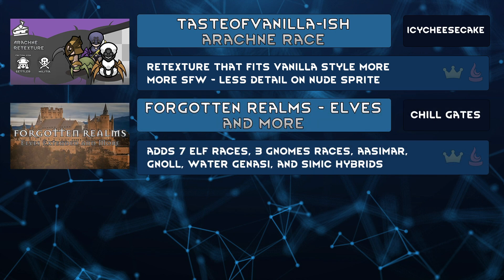If you enjoy a fantasy colony and four elf races are not enough in 021 Forgotten Realms by Neuronic17, Forgotten Realms Elves and More by Chill Gates adds high, wild, sea, snow, star, shadarchai, and ancestral dark elves for a total of 11 different elf races. Other included races are Aasimar, Deep, Rockin' Forest Gnomes, Gnolls, Water Genasi, Mongo Folk, and from Magic the Gathering's Ravnica world, Simic Hybrids. Each have minor stat changes compared to humans. 021 Forgotten Realms is not required for this mod, but it is recommended.